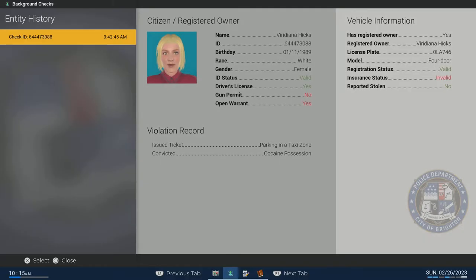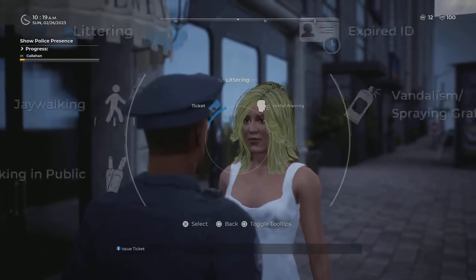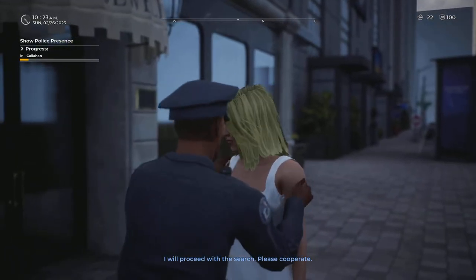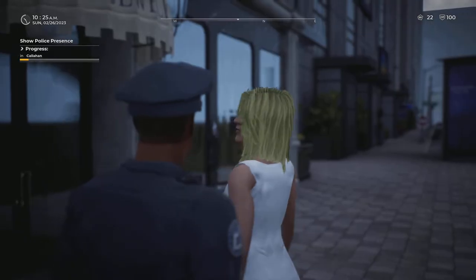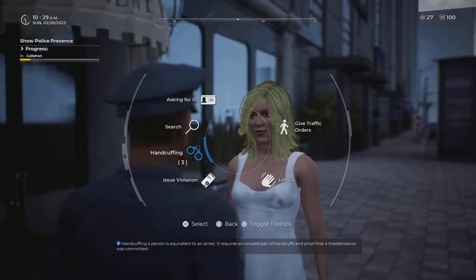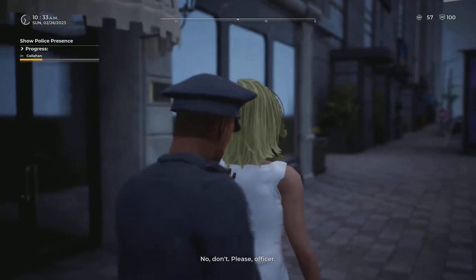She has an open warrant so we'll search her now. Don't forget the initial stop was for littering, so we can issue her a ticket first: 'I have to fine you for littering, which will cost you $25.' Now we have an open warrant to search her. We couldn't find any illegal items, so now we're going to arrest her for having an open warrant.